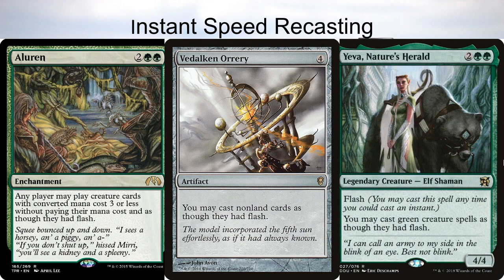The last option is an artifact, Vedalken Orrery — four generic mana for an artifact that says you may cast non-land cards as though they had flash. This card is kind of infamous in commander as being either over or underrated depending on who you are, but in this deck it has a distinct purpose and it's extremely important. You're going to cast Omnath every single time it dies so that you can keep the mana in your mana pool. If you're up at 40 mana you don't really mind spending nine of it on recasting Omnath — you still have a 32/32 and you're probably going to win the game.